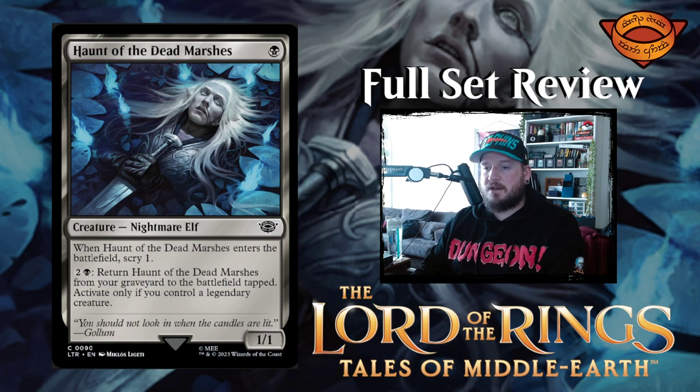Next up we have Haunt of the Dead Marshes — one black for a one-one nightmare elf creature. When it enters the battlefield, scry one. Two and a black: return Haunt of the Dead Marshes from your graveyard to the battlefield tapped — activate only if you control a legendary creature. That's pretty doable.